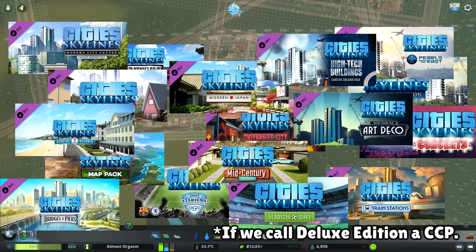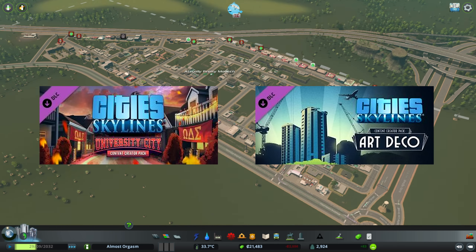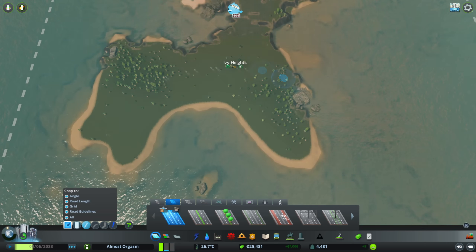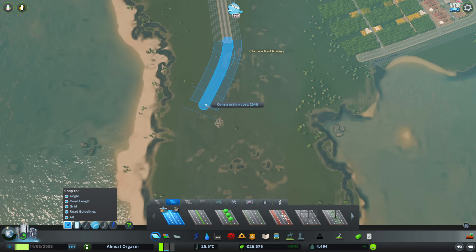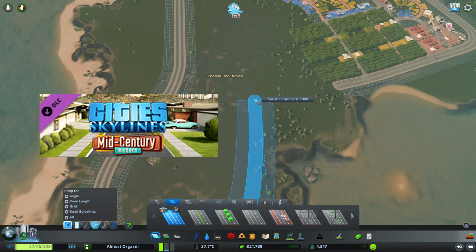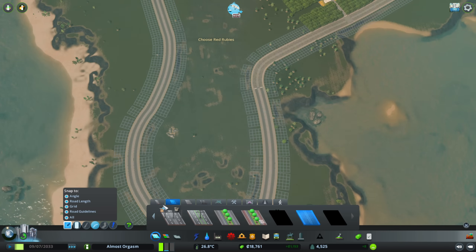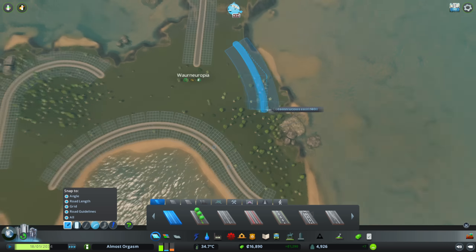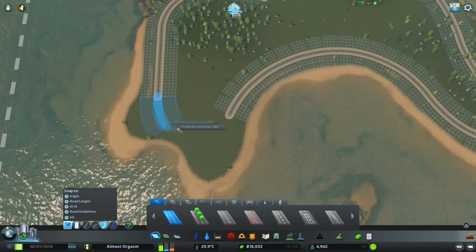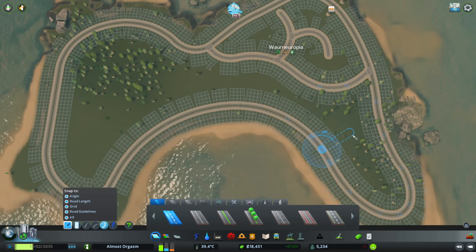Then there are the 17 content creator packs to consider. A few of them are centered around growable buildings. University City and Art Deco, for example, will only grow in regular districts that aren't set to a different content creator pack theme. Art Deco buildings only exist for certain building levels, and University City buildings will only spawn after you've built a university. The Mid-Century Modern pack also provides residential buildings, but you actively set a district to have them zone in. Some content creator packs provide buildings you place down manually — those would be the easiest to implement. The most difficult to implement would be the two I didn't own, but we'll see the solution to that a little later.